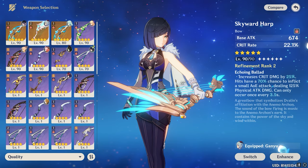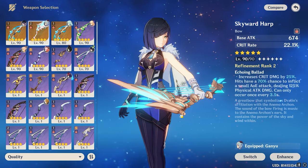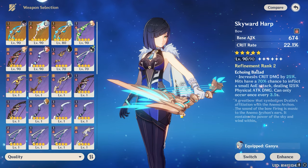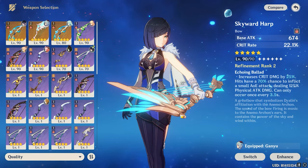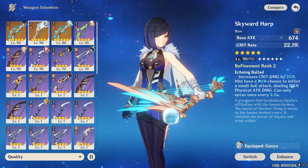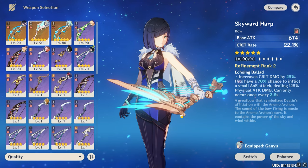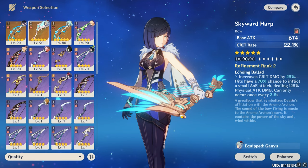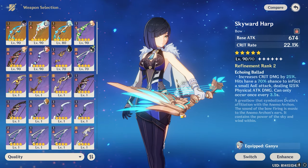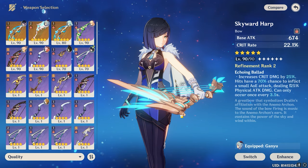Starting off with number five: the Skyward Harp. It's a five-star weapon available in the standard banner and the weapon banner, so you can get it anytime. At R1 refinement, this weapon gets increased crit damage by 20% and hits have a 60% chance to inflict a small AoE attack dealing 125% physical attack damage, with a cooldown of once every four seconds. The base attack is 674 and it has 22% crit rate, so this weapon provides both crit rate and crit damage, making it very special.